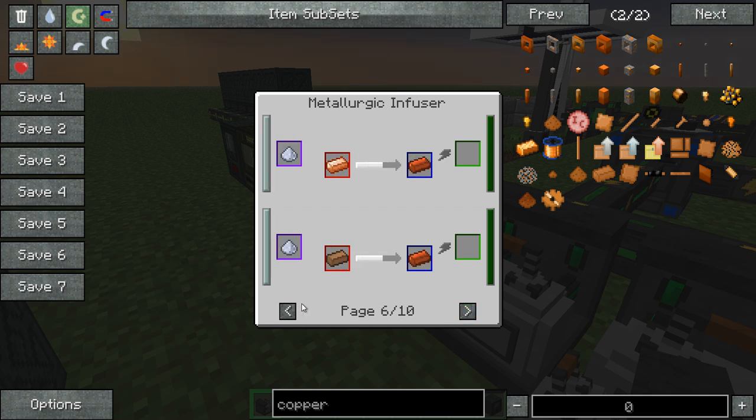Going through the recipe list, you can make moss stone with biofuel and cobblestone and such.